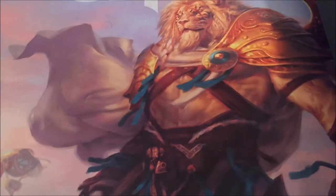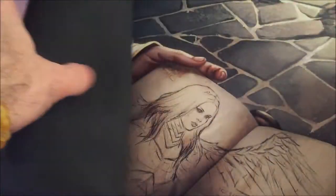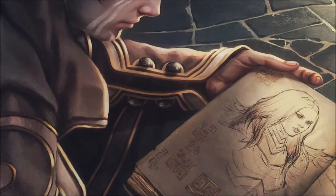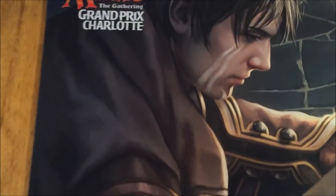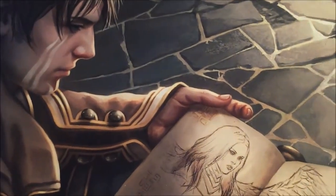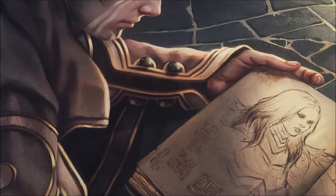Let's start with that playmat. Let's see what we got. Oh, that's cool. So this is Grand Prix Charlotte. Let me show you this thing. Star City Games, Grand Prix Charlotte. That's Jace. I think that's Avacyn in the picture. That's really cool. That's an awesome picture.